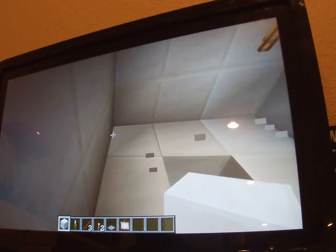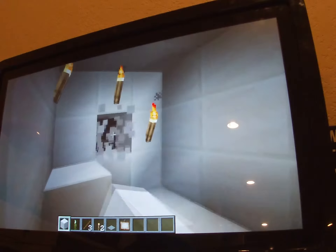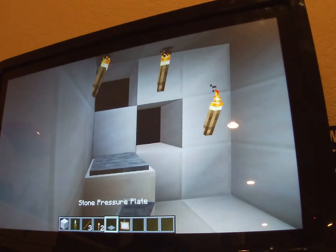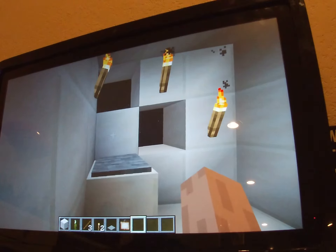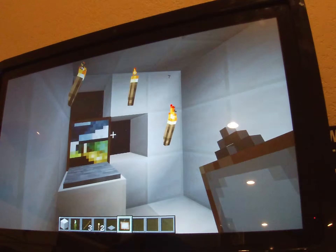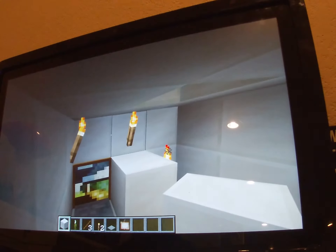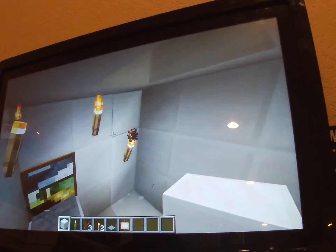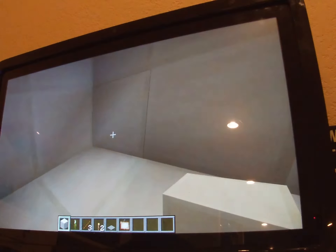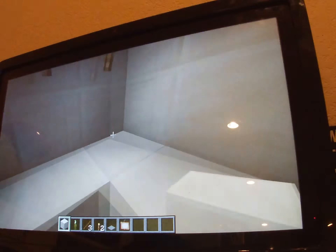I don't know why I keep placing it in the middle. I'll place this one here. I made a block there — I don't know why. I just added the pressure plate. But now we don't need to add anything else. I'm going to place this one.